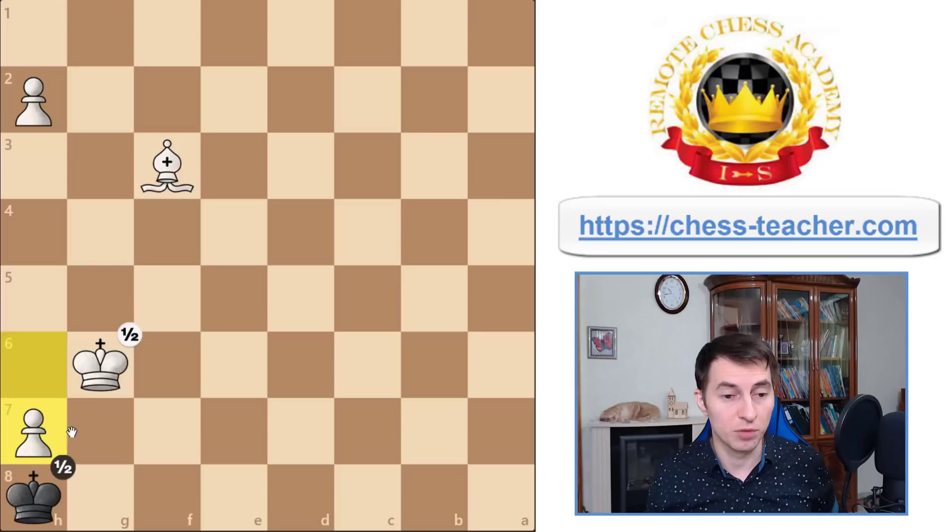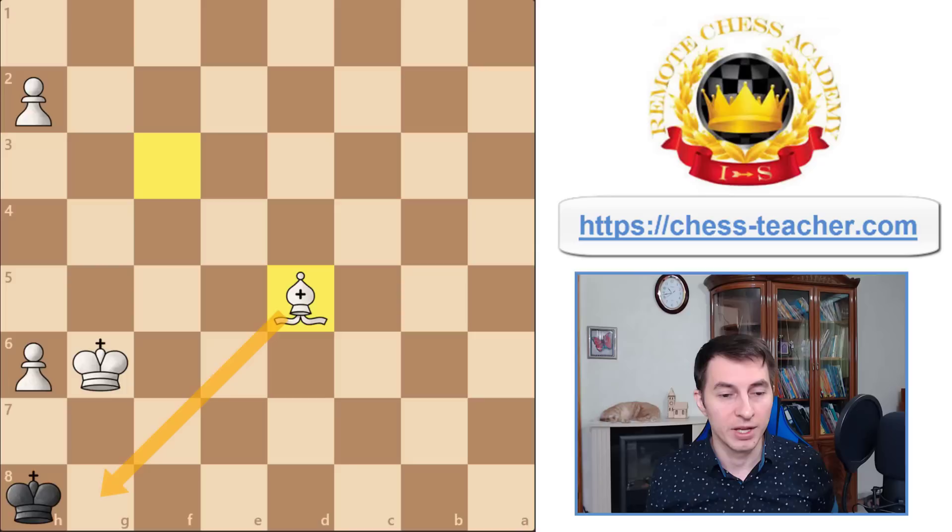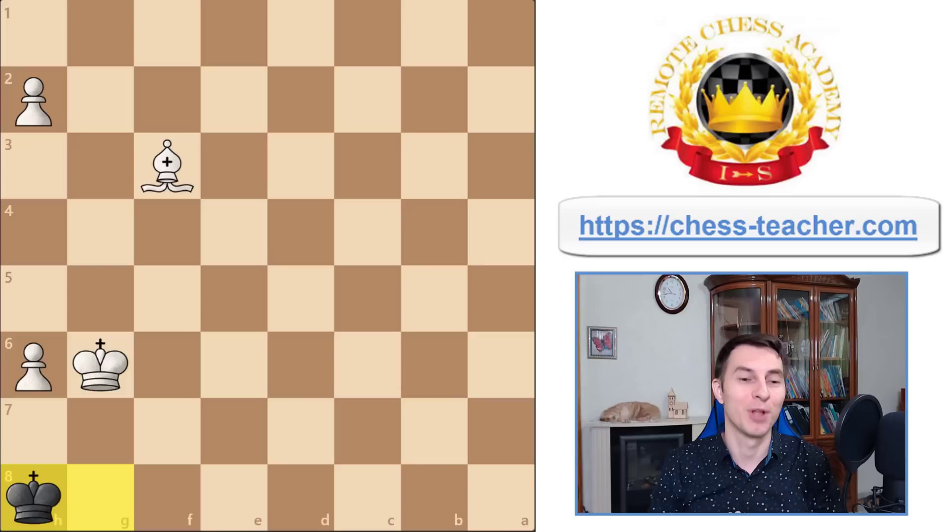If white tries to push the pawn forward, that's a stalemate. If they try to get their bishop involved and it just moves around, it doesn't change anything — black keeps playing the king back and forth. And if white's bishop tries to attack the square g8, all of a sudden it's a stalemate. The king cannot move and therefore it is a draw — white cannot make any progress.